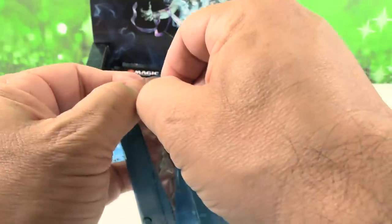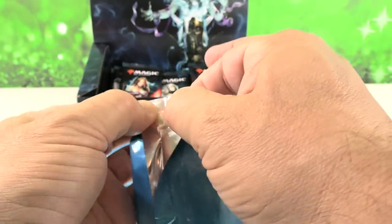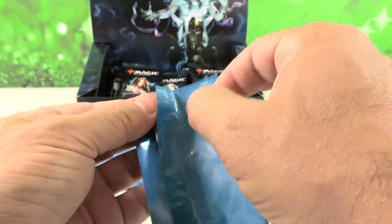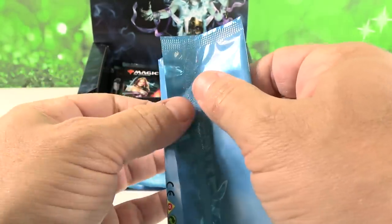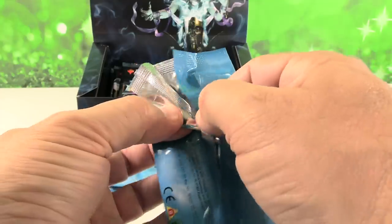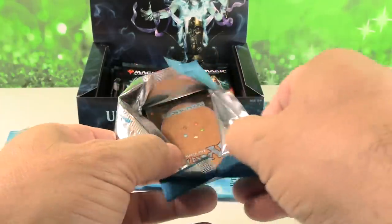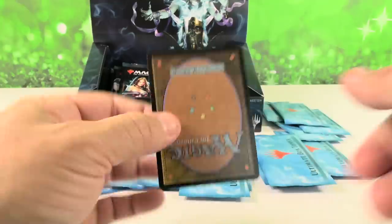When I bought my boxes of Ultimate Masters, I paid, with tax, $330 each — about what you can buy a box today for, give or take. I am not selling box toppers right now on eBay.